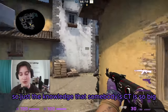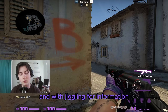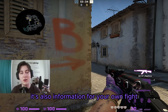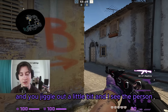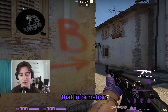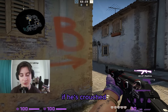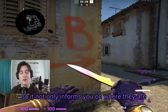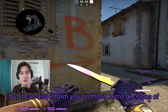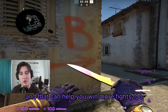The knowledge that somebody is CT is huge if you're about to hit B. Jiggling also gives information for your own fight — if you jiggle out and see the person, that tells you where to put your crosshair. For example, if they're crouched, you can lower your crosshair and be ready for the fight. It informs not only where they are, but those micro decisions like crosshair height.